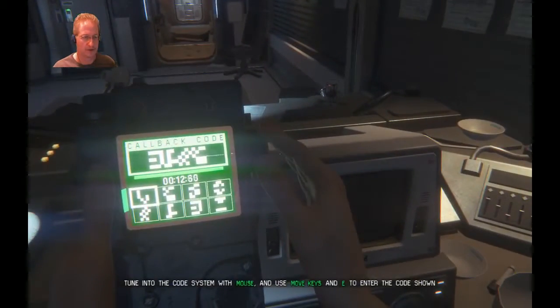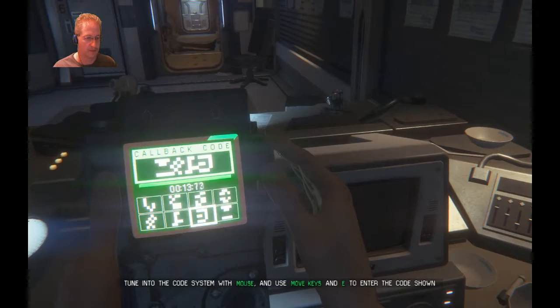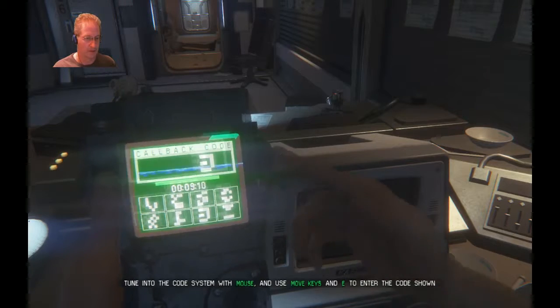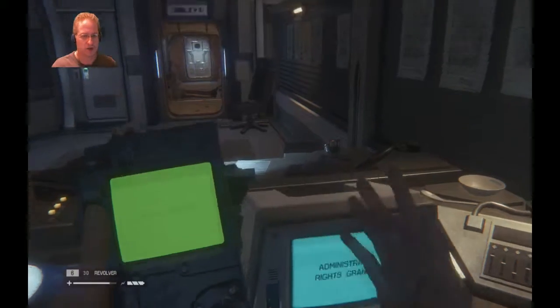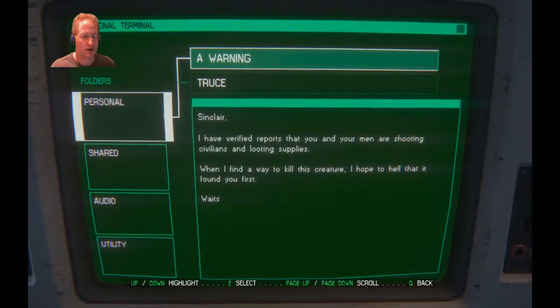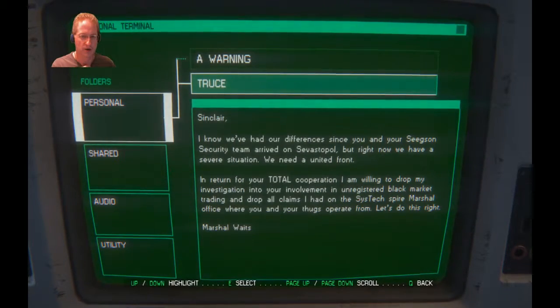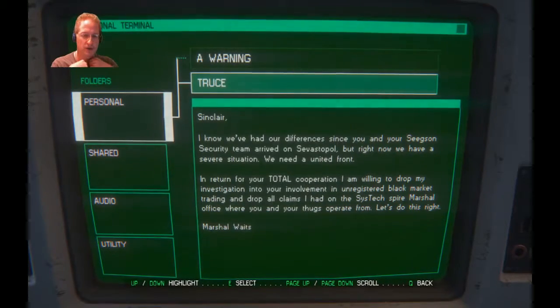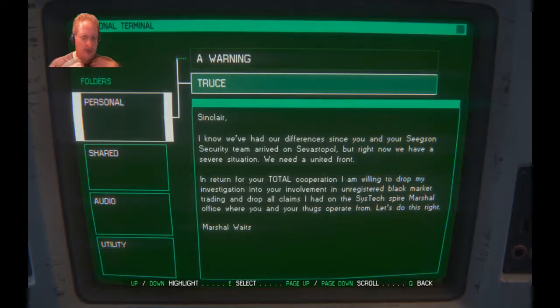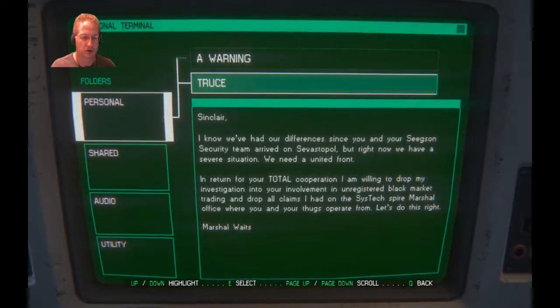Security access tuner. I messed up. Boom. Another terminal — just a regular terminal. A warning: Sinclair, I have verified reports that you and your men are shooting civilians and looting supplies. When I find a way to kill this creature, I hope to hell it found you first. Truce: I know we've had our differences since you and your security team arrived on Sevastopol, but right now we need a united front. In return for your total cooperation, I'm willing to drop my investigation into your involvement in unregistered black market trading. Let's do this right — Marshall Waits.